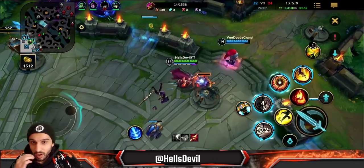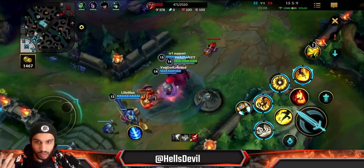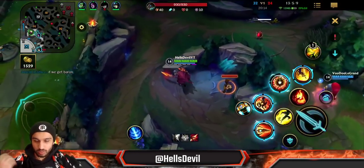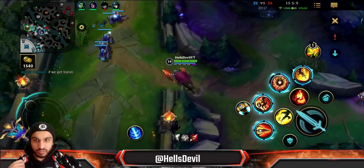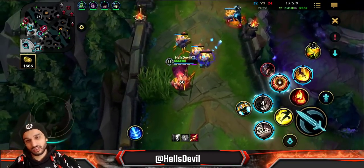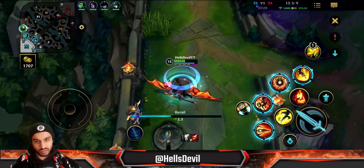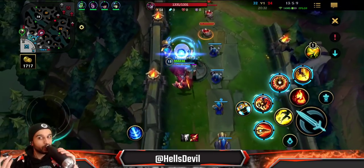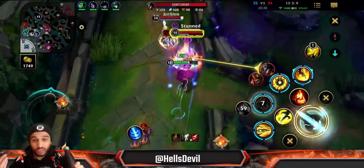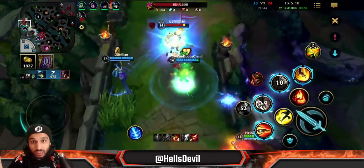Baron is spawning in 50 seconds — we have to play around it. We need to either kill all of them and get the Baron, or do something, because if we wait it out we just lose. Waiting it out with them having Elder Dragon and Baron — they just win. Look at that damage: one card and one first ability is almost 60% of my HP. But this is the desperation — I try to catch him out of desperation and it works. I use Flash and everything to secure those kills.